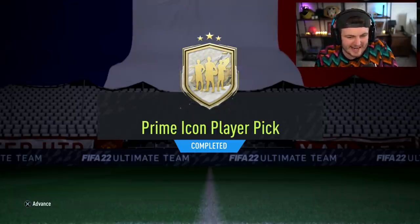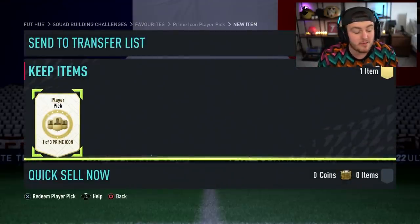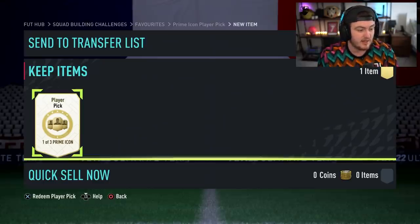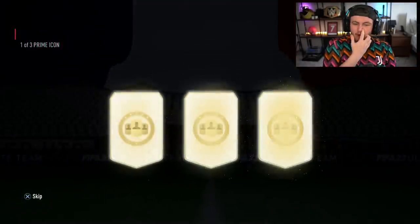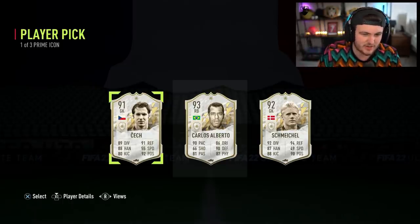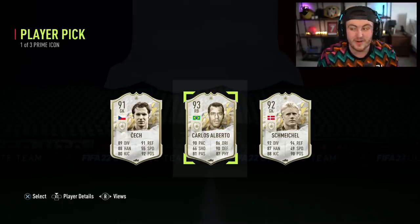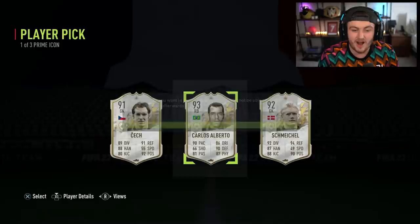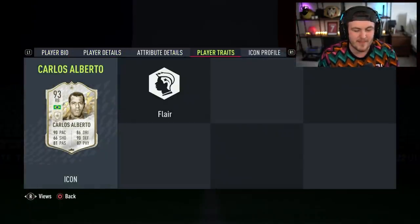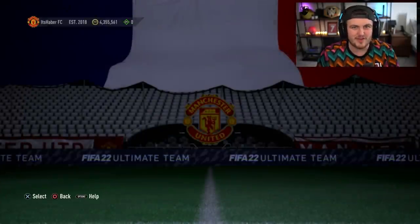We have a prime icon player pick on my account. We're looking for Prime Zidane or Prime Gullit — both would go straight into my team. Here we go, let's get a big prime icon. Two goalkeepers, by the way — not ideal. Carlos Alberto is good, that is a good pull. The only issue is I already have prime Cafu and he's untradeable. I'm going to take him, I'm just not really sure what to do with this card. There'll be people telling me to play him centre-back — I'm not going to do that. It's good, I just don't really know what to do with the card.